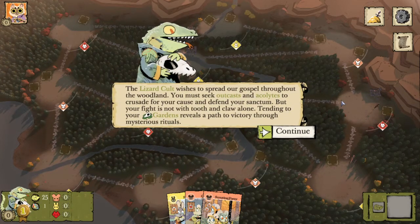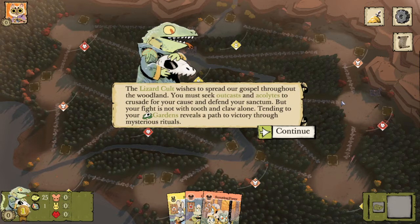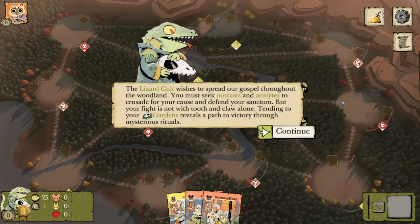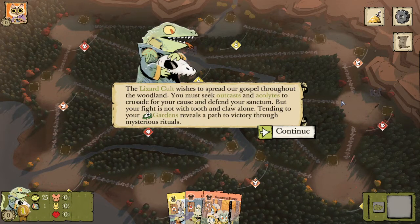The Lizard Cult wishes to spread our gospel throughout the woodland. You must seek outcasts and acolytes to crusade for your cause and defend your sanctum. But your fight is not with tooth and claw alone. Tending to your gardens reveals a path to victory through mysterious rituals.